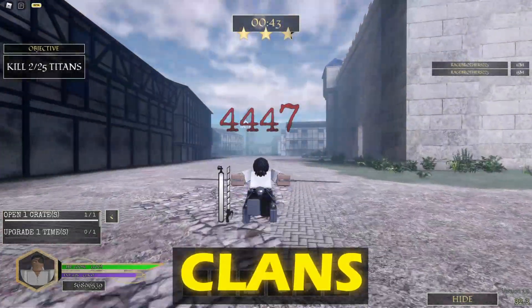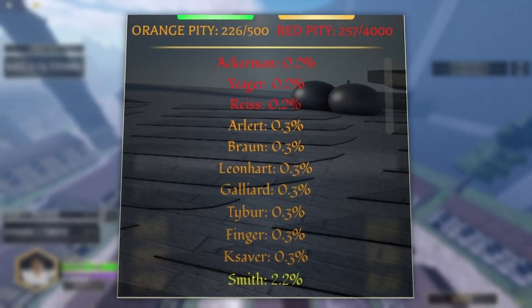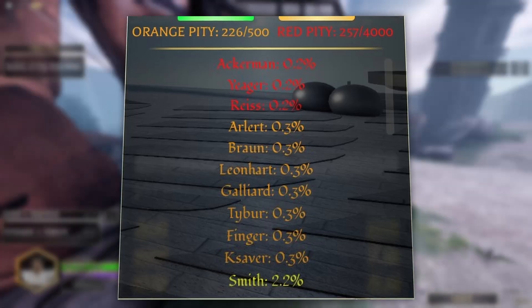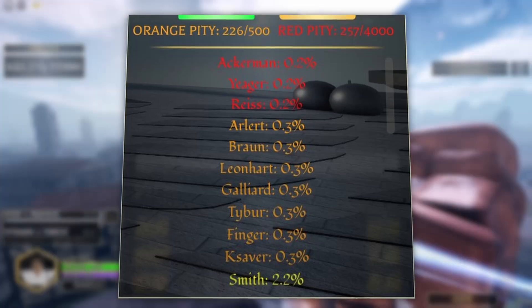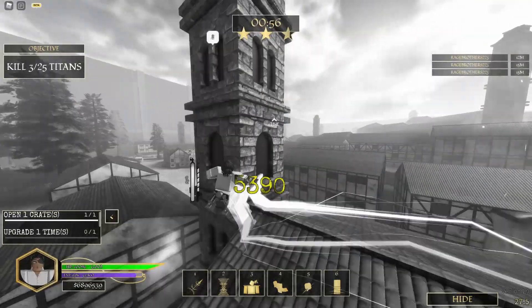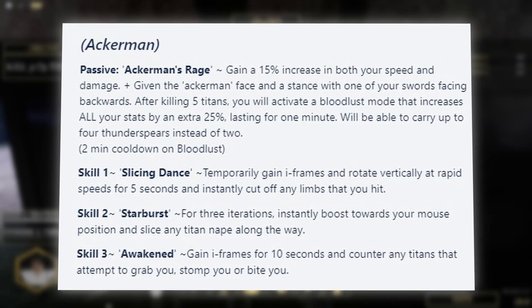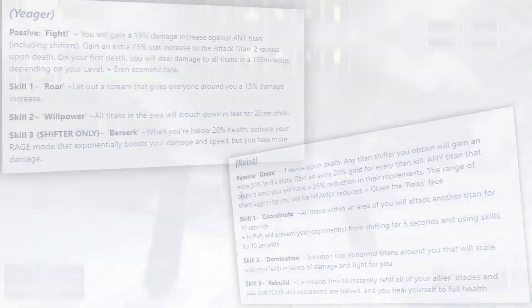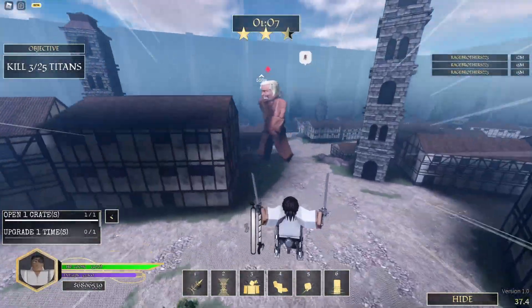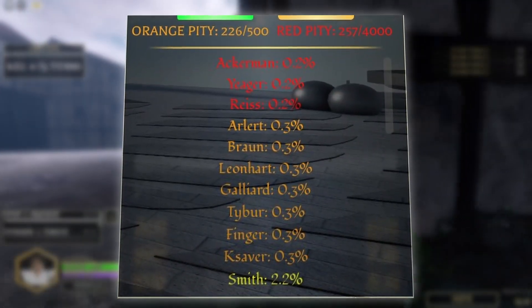Now let's talk about clans. There are three tiers: legendary, rare, and uncommon. Legendary clans have a 0.2% chance of getting and include Ackerman, Jaeger, and Reiss. Ackerman is the best right now because its boosts actually work in the game. Jaeger and Reiss require becoming a titan, which isn't in the game yet, so those are kind of useless for now. Ackerman clan is the best for grinding and killing titans.